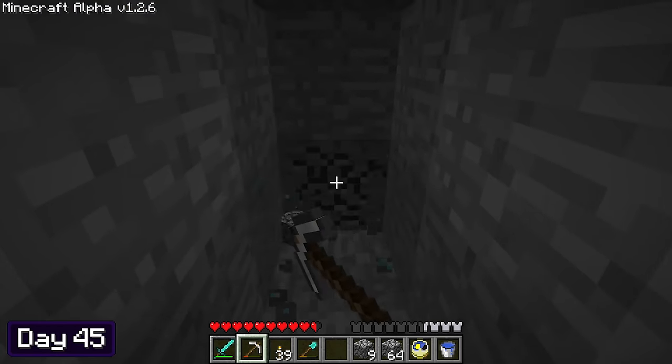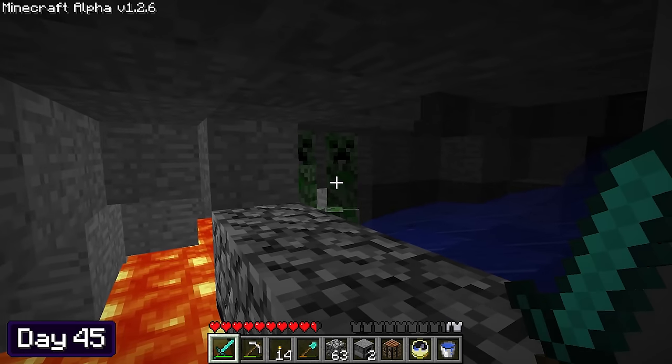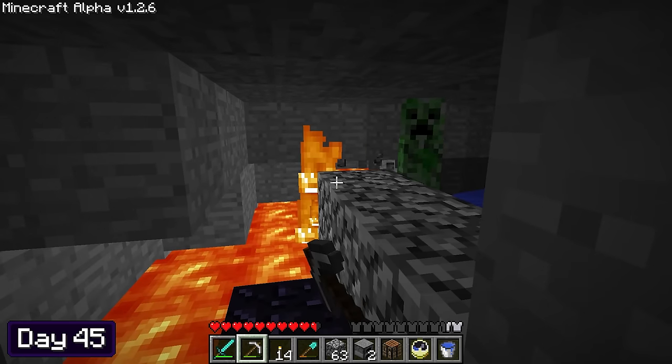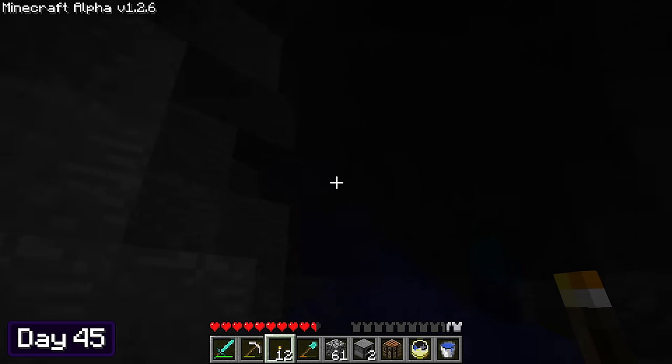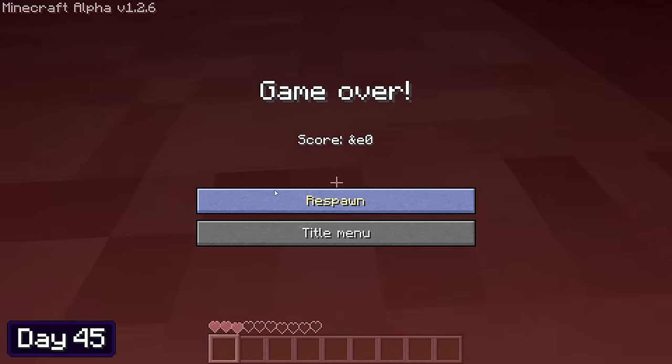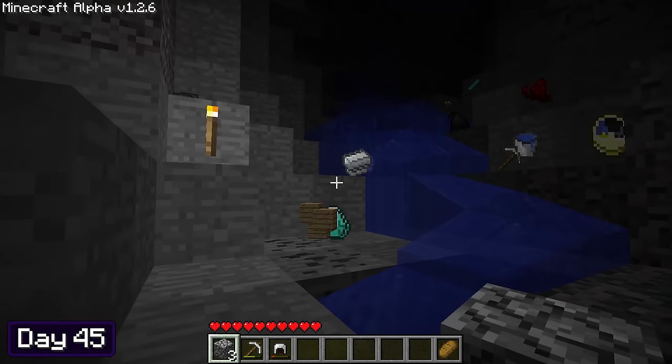On day 45, I went back to branch mining and found a couple more diamonds. Shortly after, I bumped into a cave where there was flowing water, creepers, and lava — so there was only one thing to do: burn, baby, burn! I went on to explore the cave but ended up in a brawl with a zombie — sadly he got the better of me and I died. Luckily I remembered my way back and none of my stuff was lost. Phew, that was a close call.